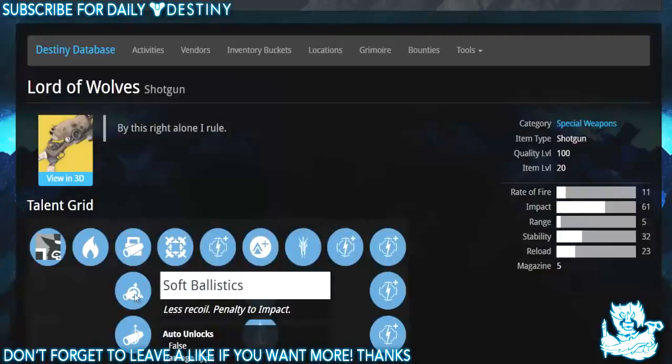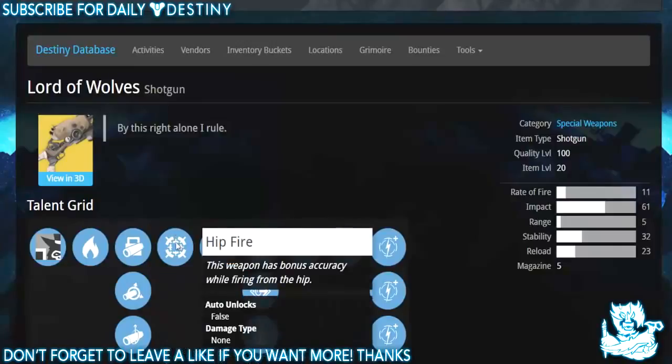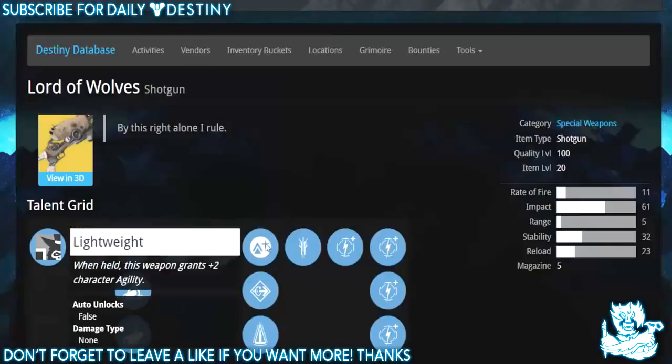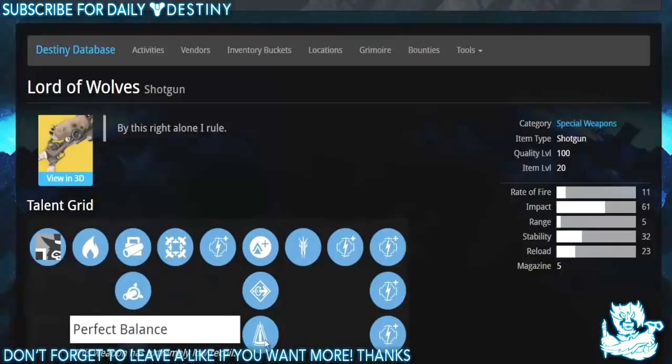Smart drift control: predictable and controllable recoil, penalty to range. Soft ballistics: less recoil, penalty to impact. Linear compensator: more predictable recoil, slight boost to range and impact but more recoil. Then we have hip fire — this weapon has bonus accuracy when firing from the hip. Then we have one of five damage upgrades.